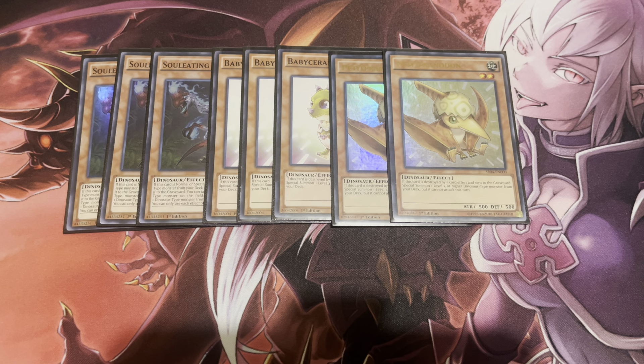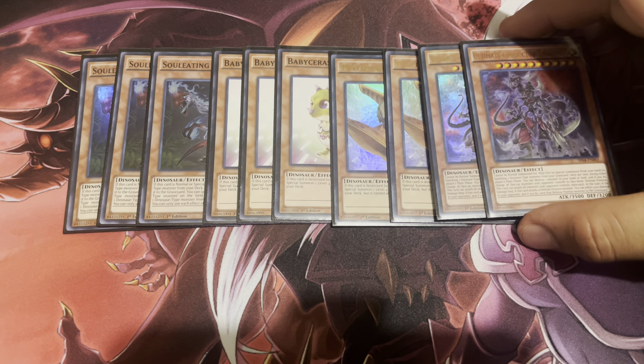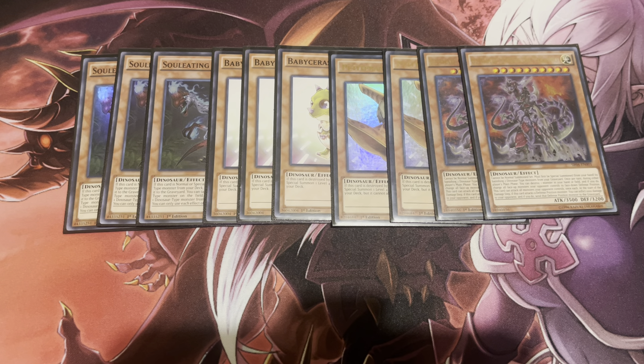Of course those monsters can't attack the turn they're summoned, but that's fine because you're either going to use them for link fodder or XYZ material — it really depends on what the situation calls for. Next up, two copies of the big boss himself: Ultimate Conductor Tyranno. This card is still one of the best boss monsters ever conceived. It can attack all monsters, it's also a Book of Eclipse, and if it attacks into a defense position monster you can send that monster to the graveyard and inflict 1000 points of damage.